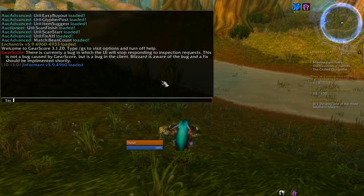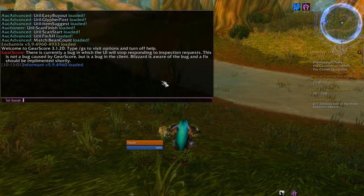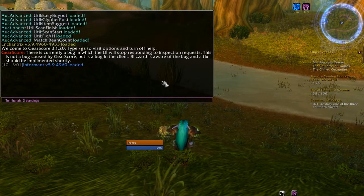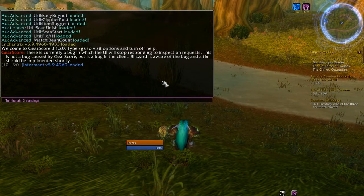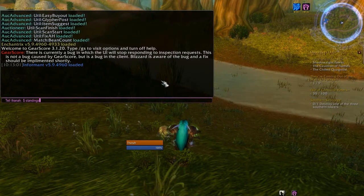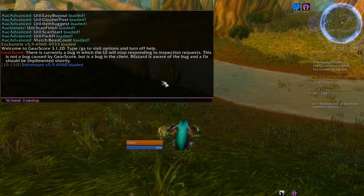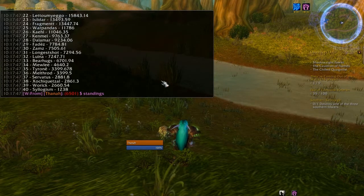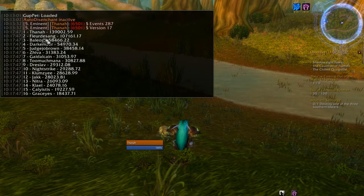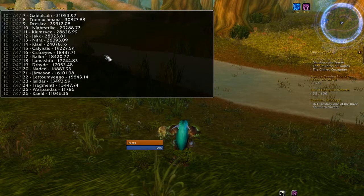There are actually two different rankings that you can check. The first and most commonly used is just the current standings, and to generate that list you'll send the command $standings. You can send this command to an officer, master looter, or if you have the mod installed on your own computer, even if you're not an officer, you can send it to yourself. So just send the whisper $standings and you'll get a list like this one — every single person in the database, ranked by their current DKP, and you can also see how much DKP they have.